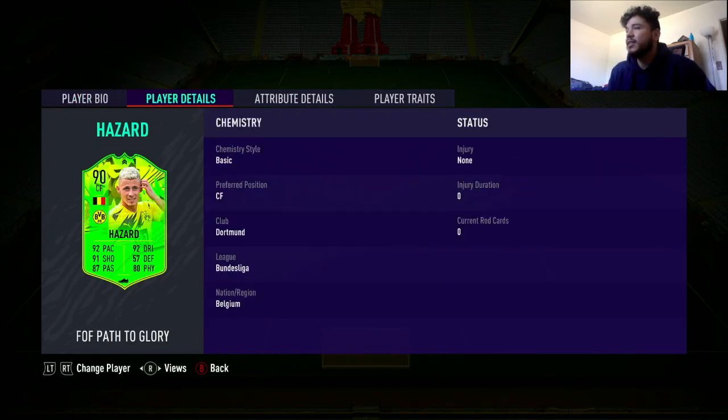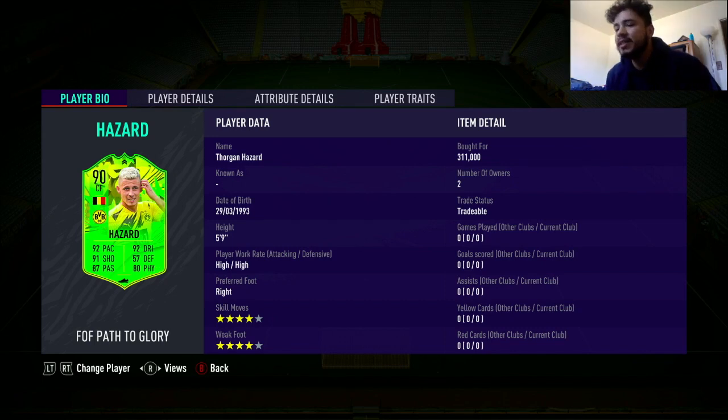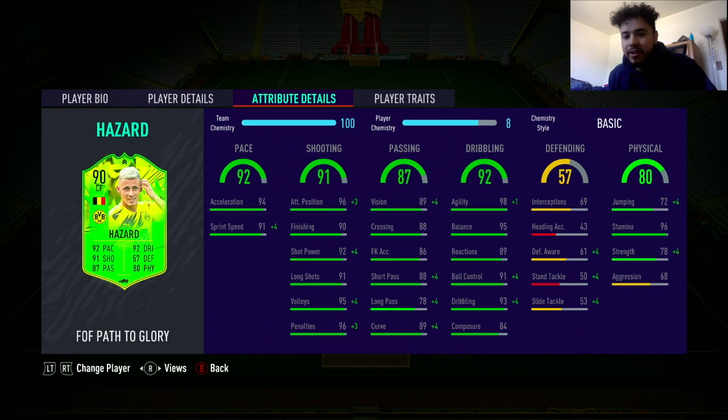I got him for 311k — kind of pricey but on the cheaper side compared to other cards out there. The only thing I didn't like was his heading accuracy and jumping, so he's probably not going to win many aerial duels. But his stats look nuts: 94 pace, 91 acceleration, 91 sprint speed, 90 finishing, dribbling above 90, and composure around 84. I like AIs with good attacking positioning because they play better on their own. Let's get into the games.